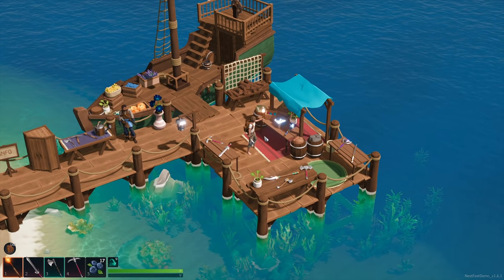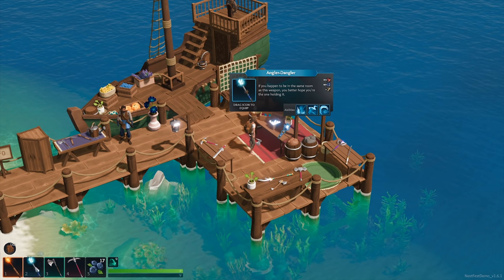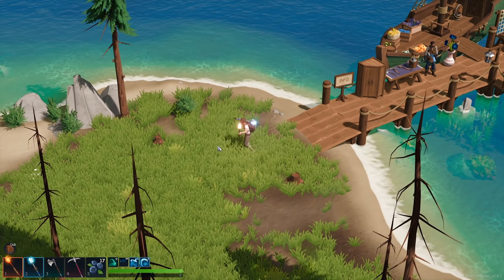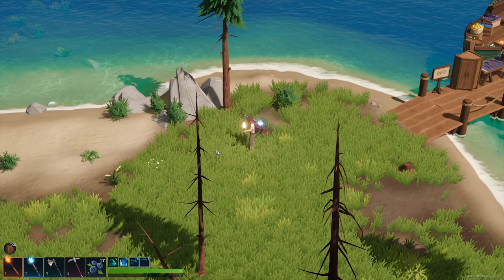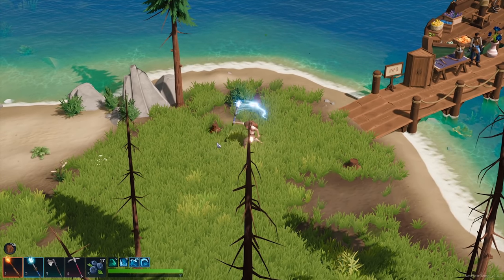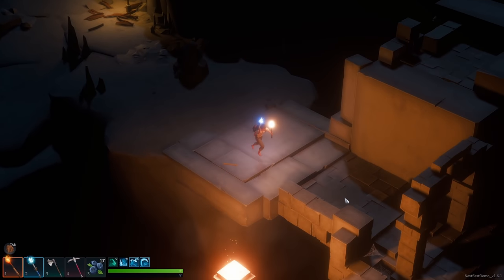After a few more mini dungeon runs, getting resources from crates and fighting monsters, we now have all the resources to make the Angler Dangler. Let's craft it — it's a 100 weapon. It has three special attacks: a W attack, an E attack which is actually two attacks, and an R attack. It will take some practice to get the timing and chaining down. Let's see how much damage it does on enemies.